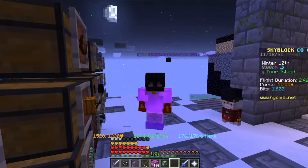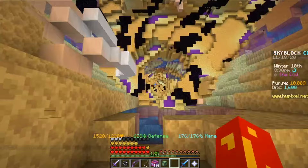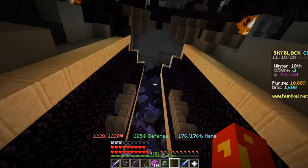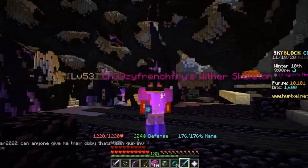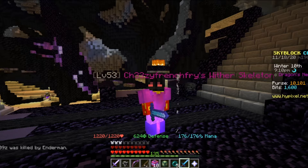Now let's get on to the second method of making money: zealots. Zealots can be located all the way down at the bottom of the End — not these ones. You want to go all the way over here into this dragon's gate, go through it, and you can fight these endermen called zealots. They have a 1 in 420 chance to drop a summoning eye. Summoning eyes go for approximately 530k to 560k per eye, and while it's quite rare to get one, it's still quite worth it.